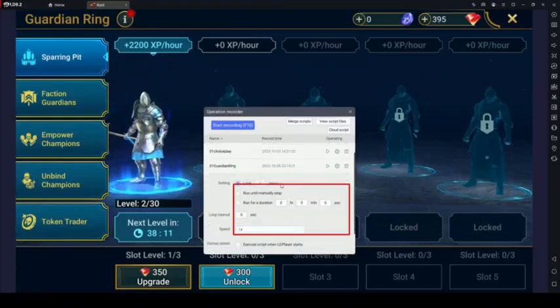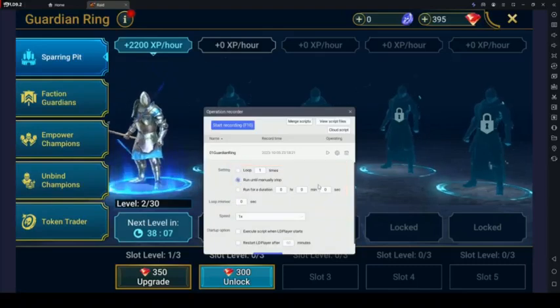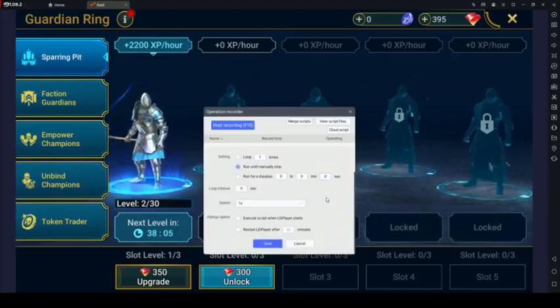Loop settings allow you to determine how many times the macro should loop and repeat after initiation. You can choose to have it run until manually stopped, or set a specific time frame for it to halt. This is useful for tasks that need to be repeated consecutively.